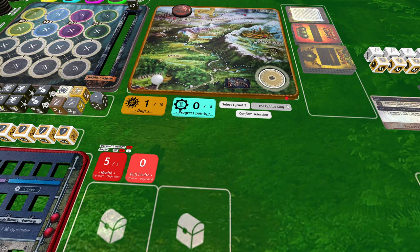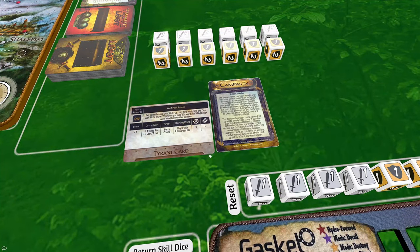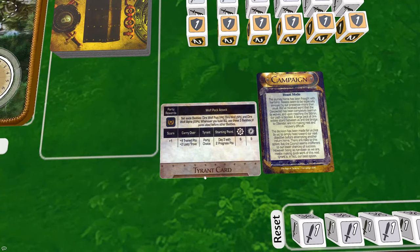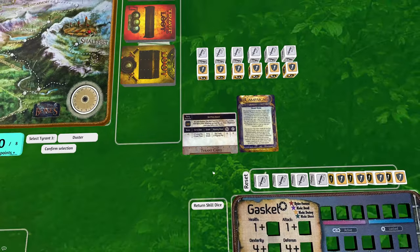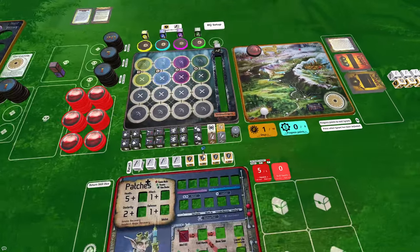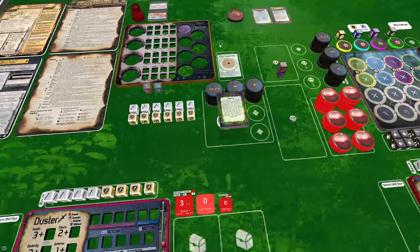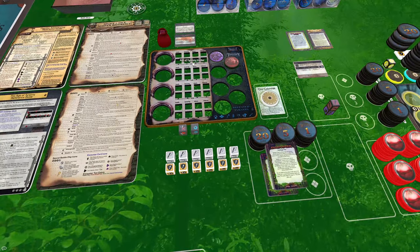The third tyrant is selectable — toggle the button until you find the tyrant you want to face, read your campaign card, view the tyrant card for additional scars and carry-over loot or skill dice, then move on and fight. Repeat this process for each tyrant until you either defeat all seven or you've been so battered that you cannot defeat your current tyrant.